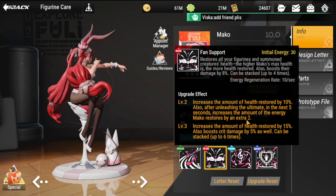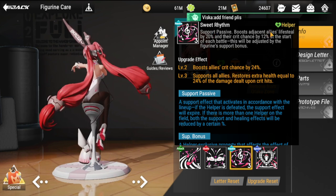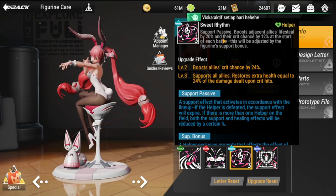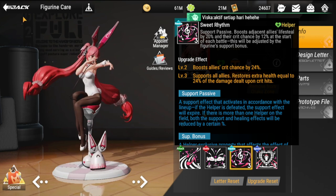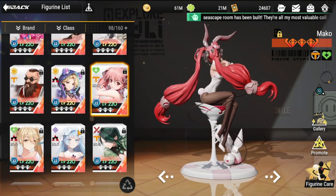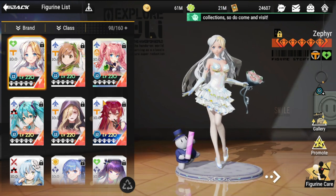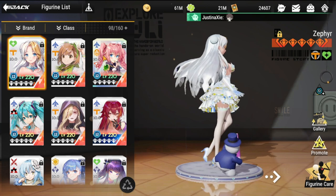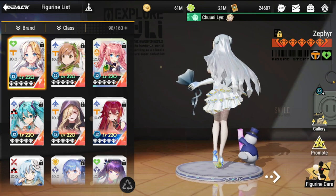Mako is also really recommended to pair with Mikoto. Mako's passive boosts adjacent allies' lifesteal by 20% and crit chance by 12% — both excellent for Mikoto. Zephyr is also obviously good for additional energy and health. And Kuroko, which most of us don't have yet, is actually one of the best figures to pair with her.